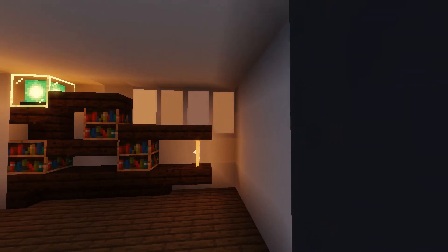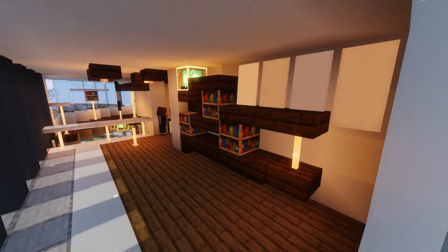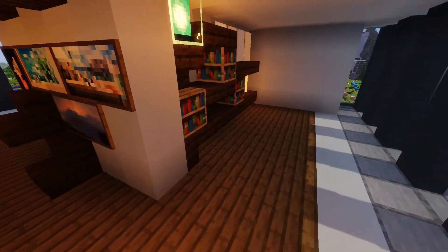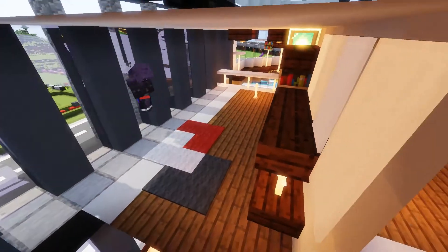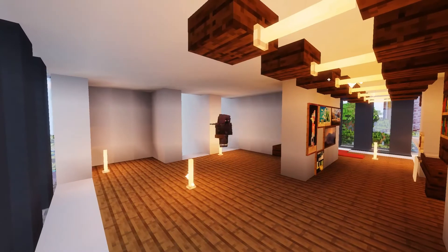On the other floor there is going to be a hangout room where the employers can hang out and maybe have lunch. And here is also a really cool trick with the carpet: if you make these little L-shapes, you will get a really nice modern-looking carpet.